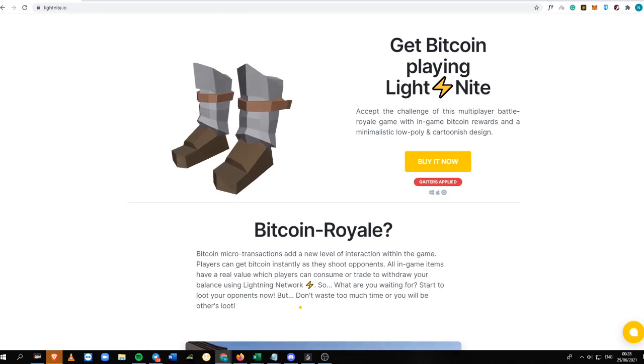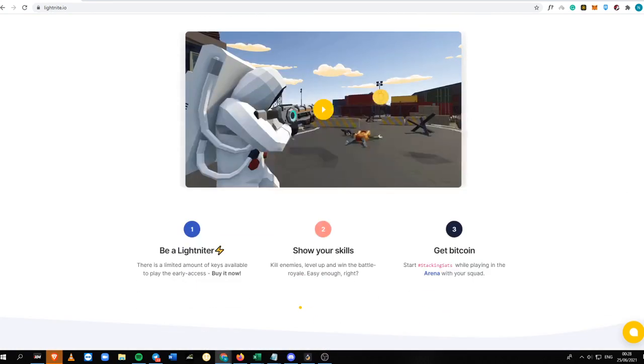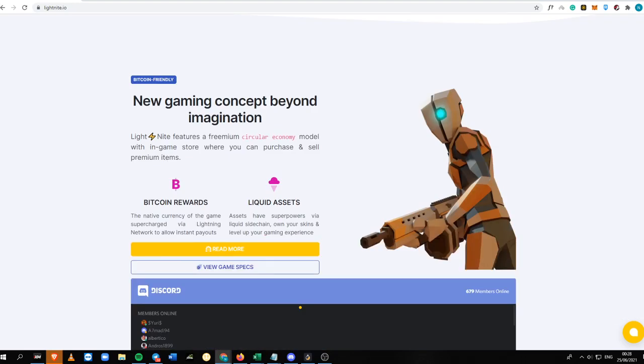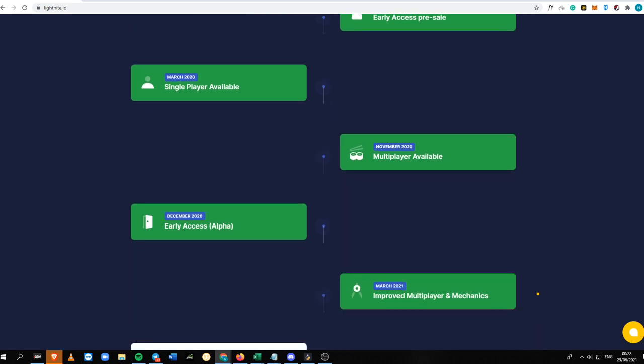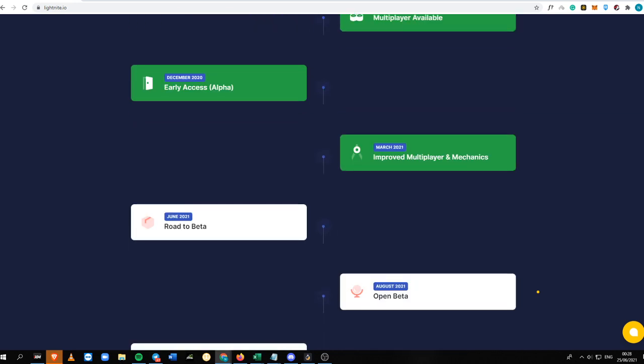Light Knight is a Battle Royale where you can earn Satoshi. For you to earn Satoshi, I'll explain it in a bit, but here are the things you need to know first — the roadmap. Currently they are on the pre-alpha, and there's really a limited number of slots for Light Knight.